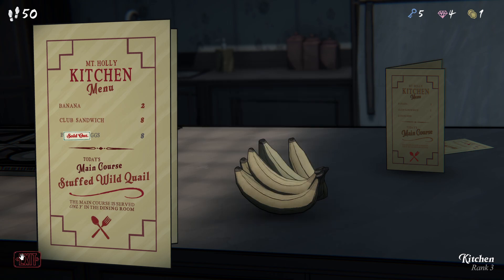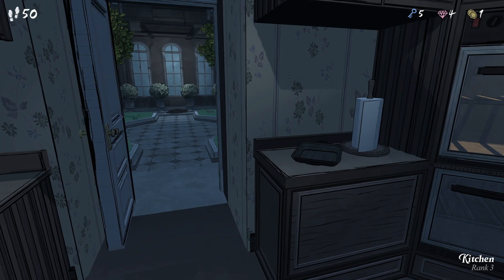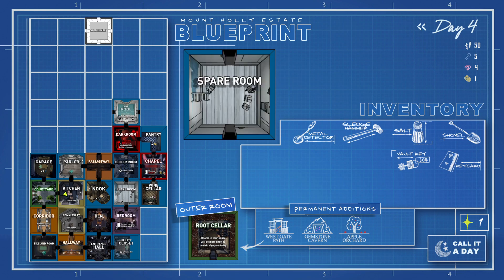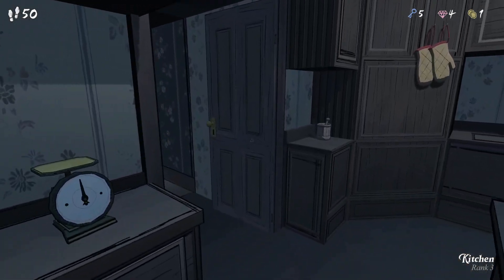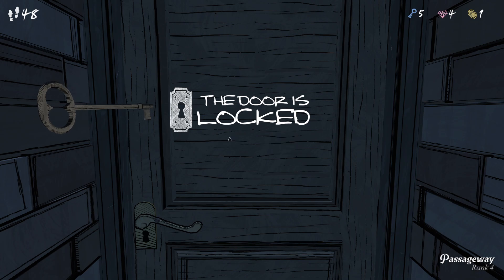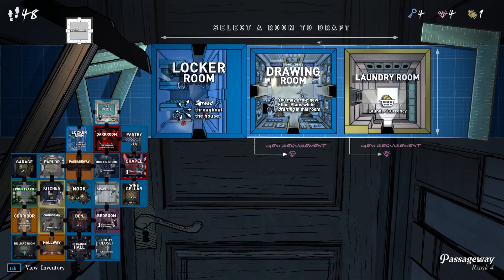We don't have enough for any of this anyway. Stuffed wild quail — sounds numb. There's nothing left to explore down here, right? We haven't left anything behind. Everything should be clear to move on. Let's get this cracked open. Use the key. So far we're doing pretty good, gotta say. I don't need the drawing room just yet. Locker room? Yeah, that would be nice. Laundry room? Don't even think it.